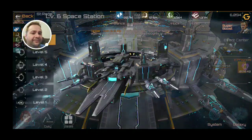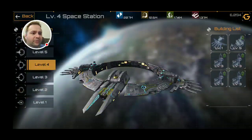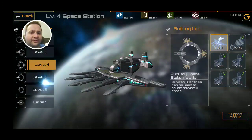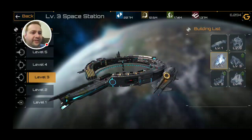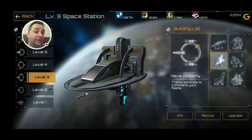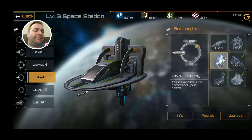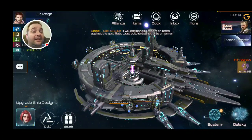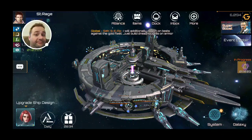There's also this building here — the Naval Academy. The higher level this is, supposedly the better your chances of getting better admirals — purple and gold, or with better abilities. I believe that is true but I do not know for certain. Focusing on upgrading this will help. I'm trying to get it upgraded one more level, which I think is the max, but I still have several gold admirals, so my tricks are working.